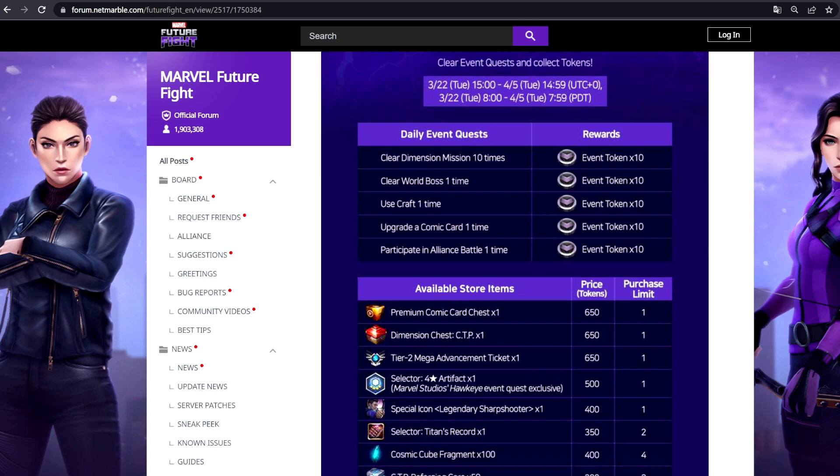This is good news because those of you waiting for the Hawkeye icon will get access to it now. They're keeping with the trend of putting a four-star artifact in the shop for 500 tokens, and you can pick up a maximum of 700 tokens. I always advocate going for a premium card if your cards are lacking or you need to re-roll for more Pierce, all-attack, or whatever stats you need. After that, consider going for the four-star artifact if it's one you really want.